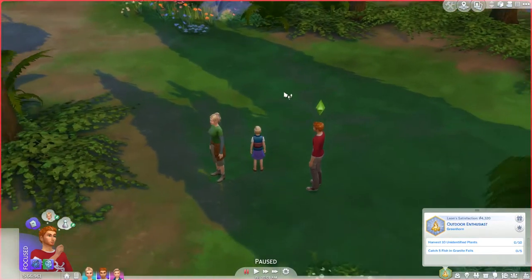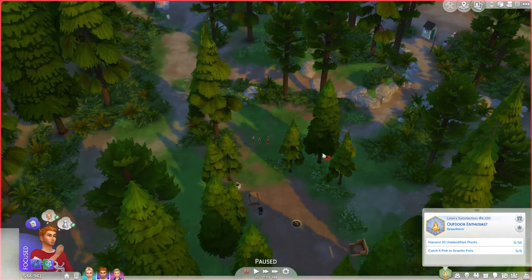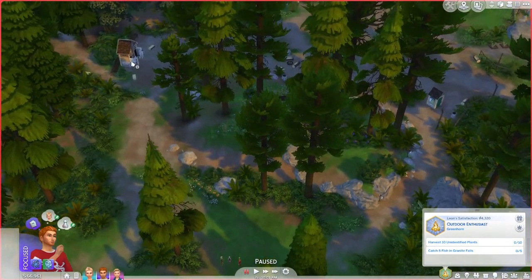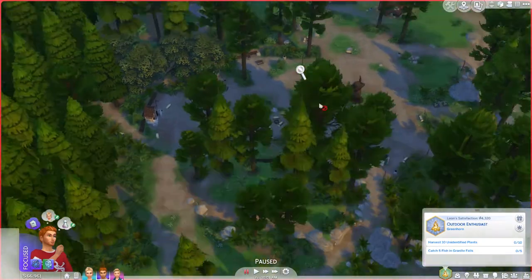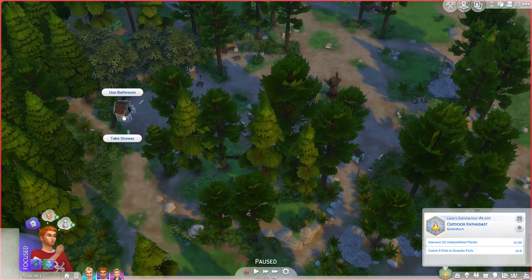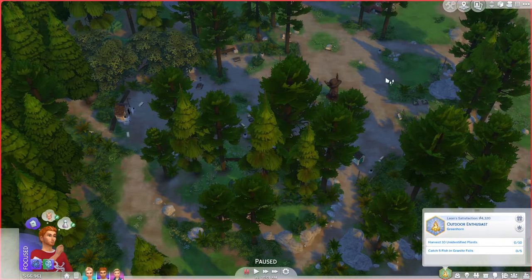We are at the campgrounds in Granite Falls. The neighborhood has the campgrounds and then four other rentals. Over to the left of the campgrounds when you're facing the water there is a bathroom and a shower - you do need to use that bathroom because the campground doesn't have a toilet. You can't build on any of these lots unless you use the cheat bb.enablefreebuild, and that will also hold true for the hermit's hideaway.